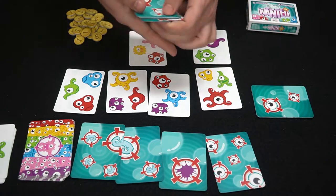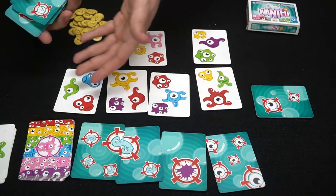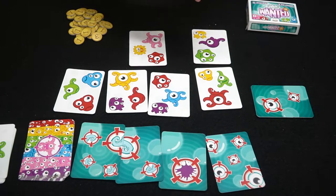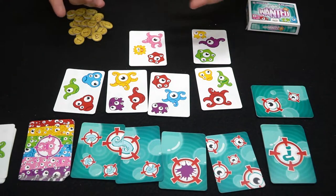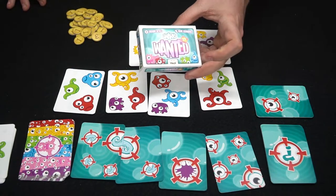There are a bunch of different criteria — no sad faces, three eyes, red — and it'll match all the different tentacles, smiles, eyeballs, and colors as well. That is basically the idea of the game. It's a quick little dexterity game that works for the family and for kids. Let's come up and talk about Quarks Wanted.